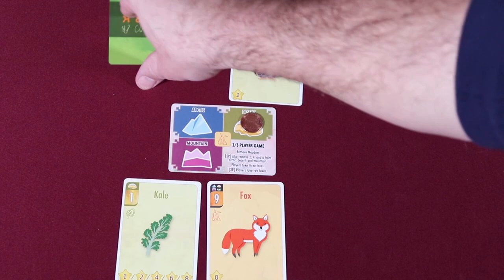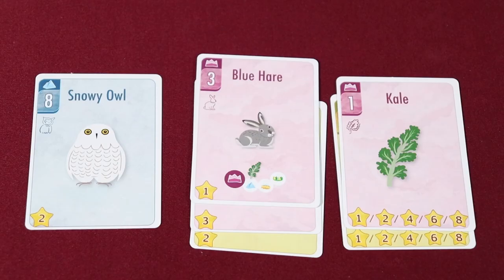When one of the two end game conditions is met, players score the cards in their score pile. All cards indicate their point value at the bottom of the card. Owls are worth 2 points, and rabbits are worth between 1 and 3 points. Kale cards score points based on the amount that a player collects. Players can score at most 5 kales in a single round.